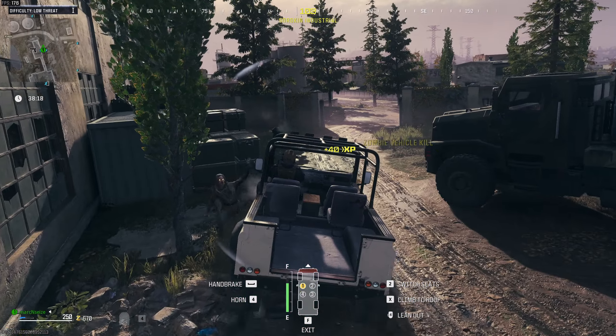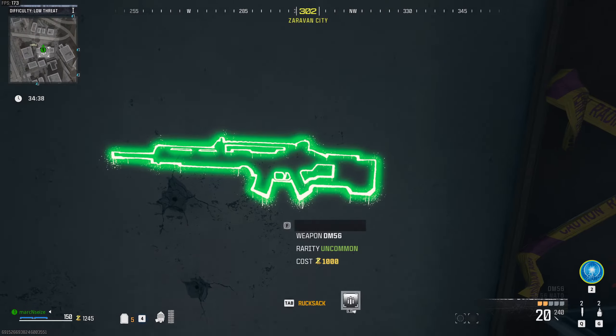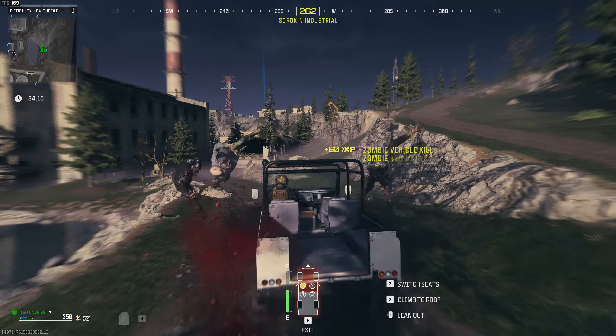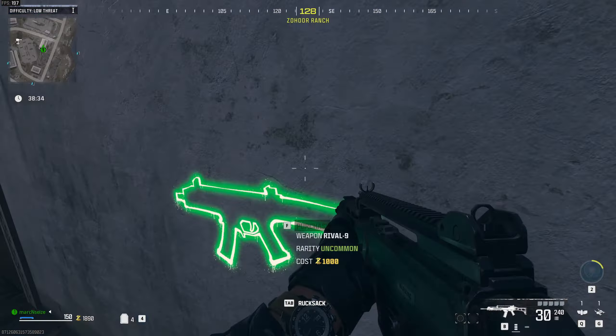After you've collected enough Essence, the best strategy is to hop into a car, drive over zombies, buy guns, and repeat as long as you want. Don't forget to loot Lethals and Tacticals, since you can unlock those too.